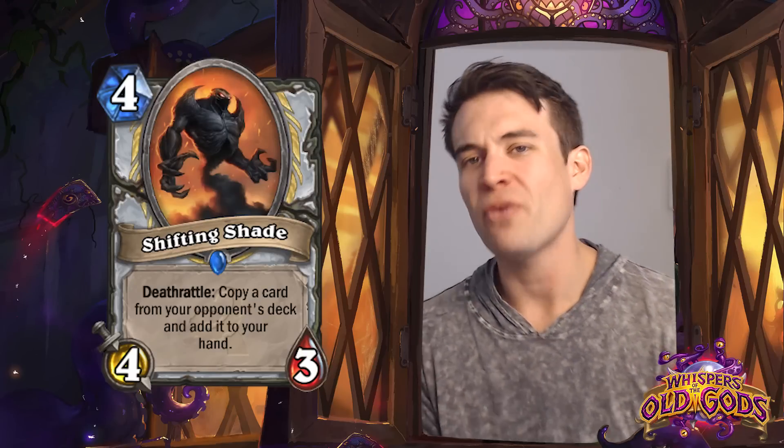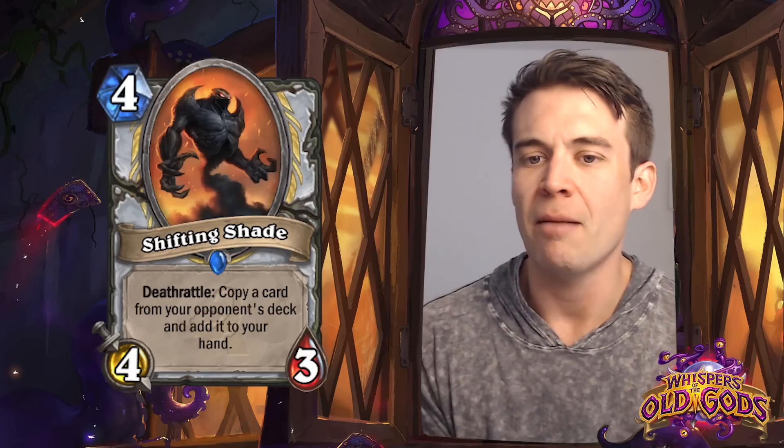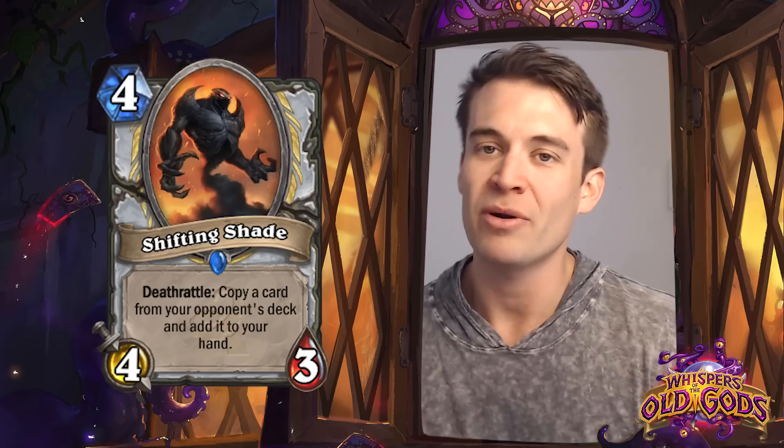Shifting Shade, a 4-3 for 4 - pretty bad stat line - but a Deathrattle that copies a card from your opponent's deck and adds it to your hand.